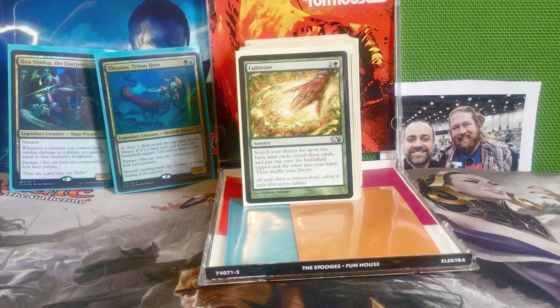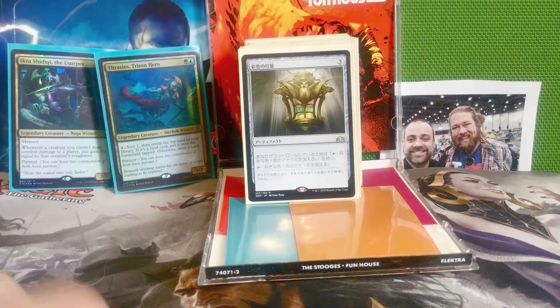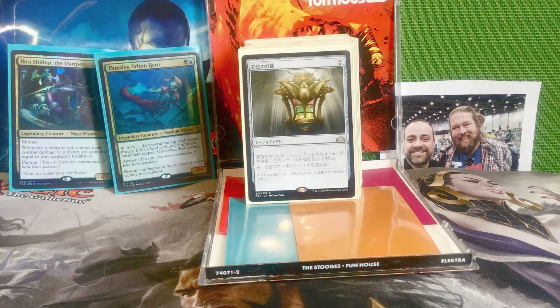Next is Cultivate — two and a green for a sorcery. Search your library for up to two basic lands, put one onto the battlefield tapped and the other into your hand, then shuffle your library. An important thing new players forget: if you haven't already played a land for turn, you can play that card put into your hand as your land for turn, effectively getting both lands onto the battlefield. Next is Chromatic Lantern — three mana for an artifact that taps to add one mana of any color, and it makes all our lands tap for whatever color we want.